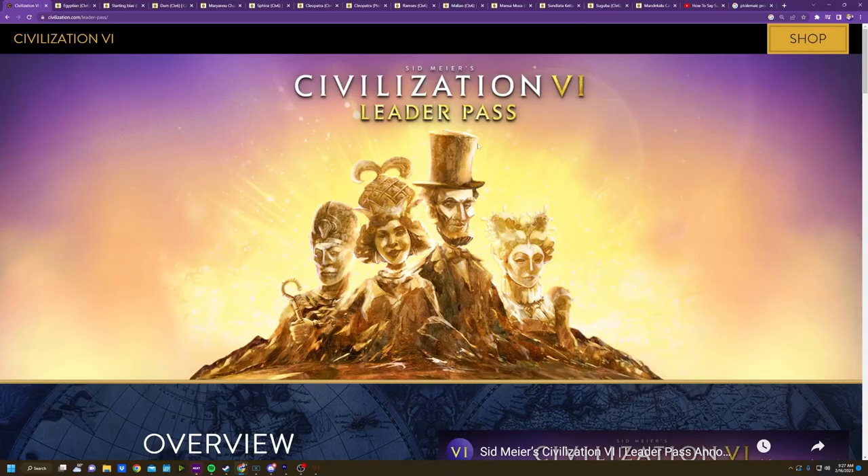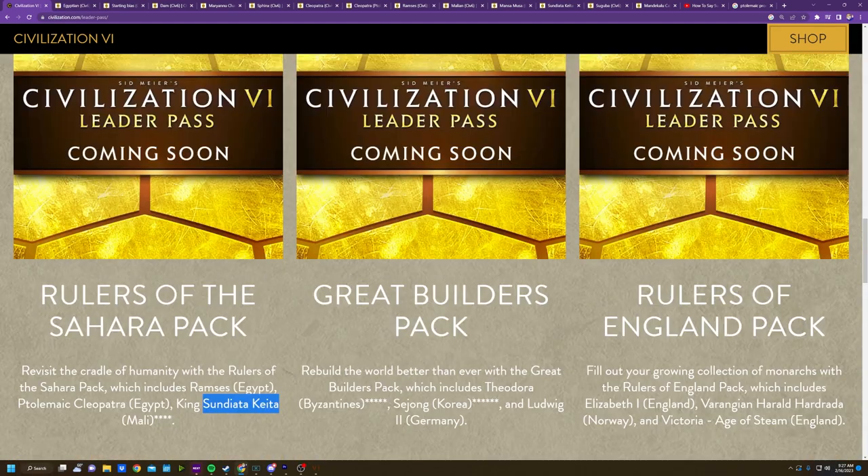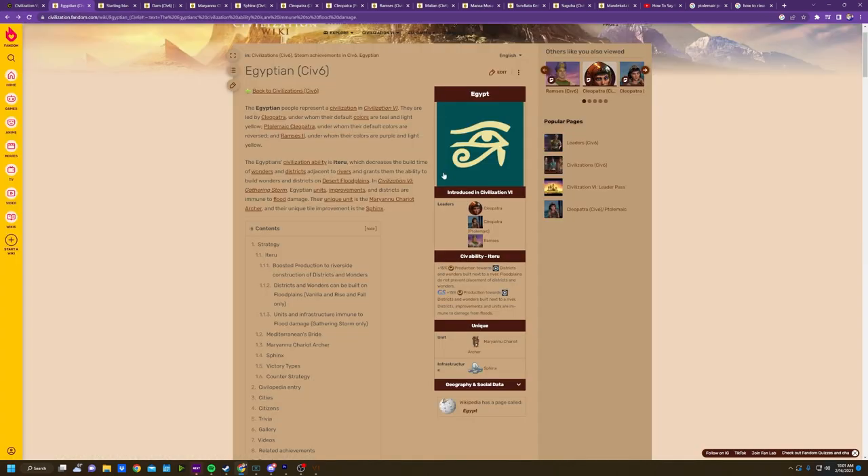Hello nerds and welcome to another Civilization 6 leader pass breakdown. Today we are talking about the fourth leader pack being released today. It's called the Rulers of the Sahara pack, which includes Ramses II of Egypt, Ptolemaic Cleopatra as the alternate persona of Cleopatra, and King Sundiata Keita from Mali. All very interesting civs and I'm super excited to get into them.